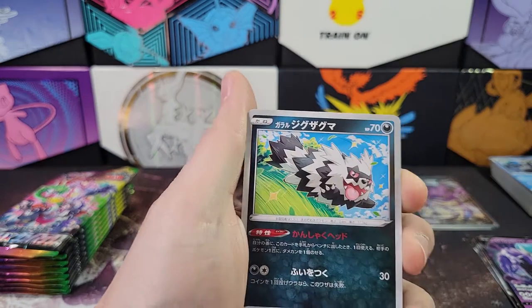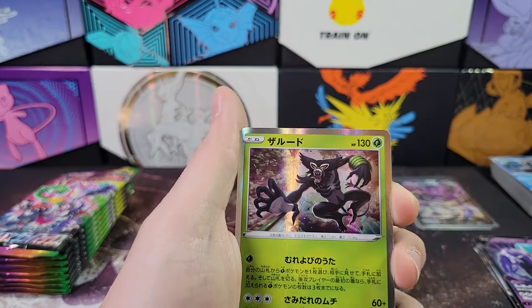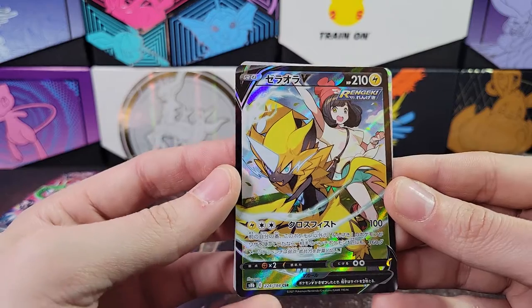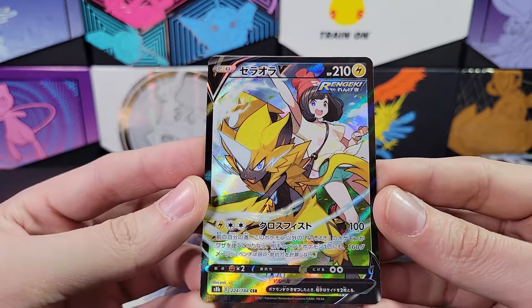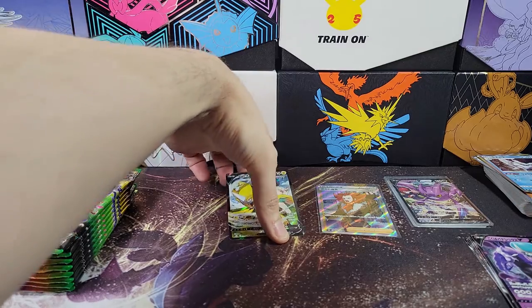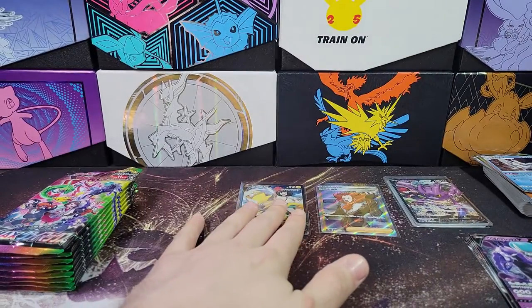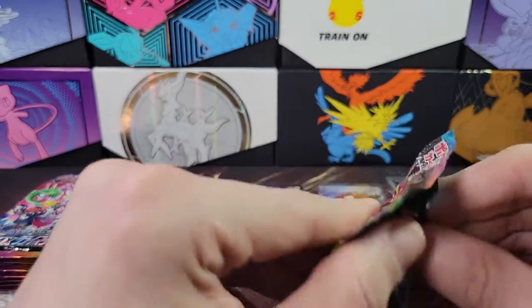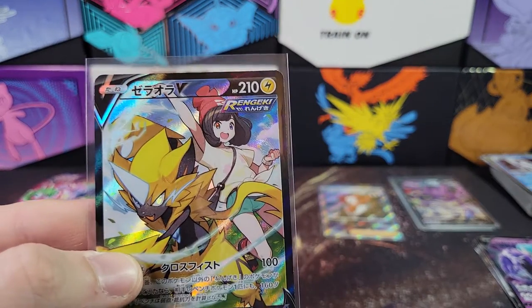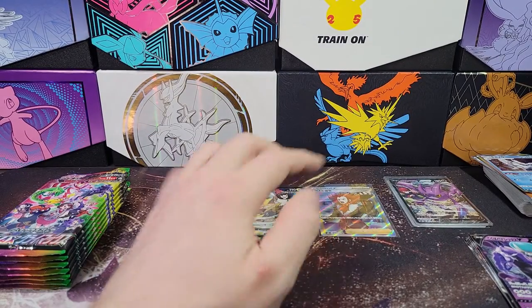Ice cube, Bronzor, Zigzagoon, Glade, trainers, Zarude, Frostmoth. Oh cool — got a character super rare Zeraora. And then a Cheryl reverse. Let's sleeve all the character super rares and character rares. Zeraora. Again, is that a gym leader or a named trainer or just a generic trainer? Let me know in the comments. I don't recognize that person, but that may just be because I haven't been watching the anime recently.